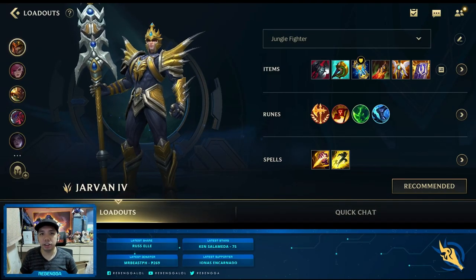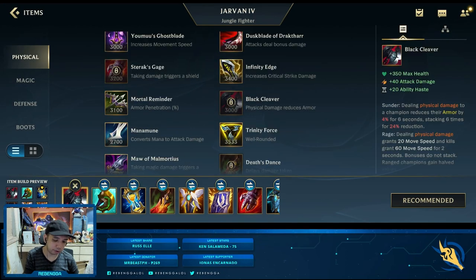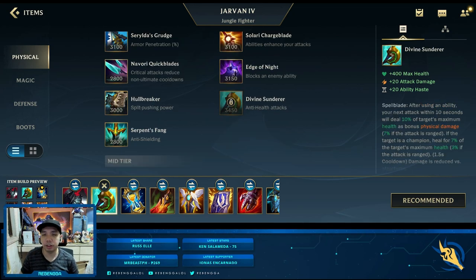Hey everyone, before we start, I just want to talk about Jarvan's items and runes. The first item I would go for is Black Cleaver. Cleaver is really good on Jarvan right now because it provides him with HP, damage, ability haste, as well as armor shred, which synergizes well with his first skill, allowing them to stack one over the other. The next item I would go for is Divine Sunderer, another good booster item allowing Jarvan to become tanky as well as deal more damage.